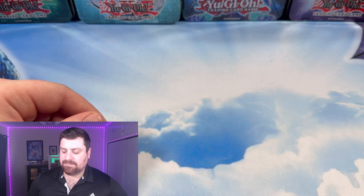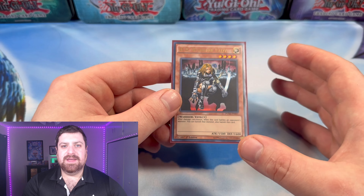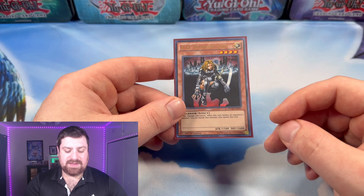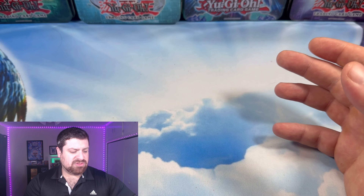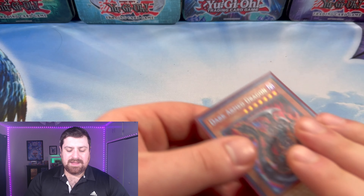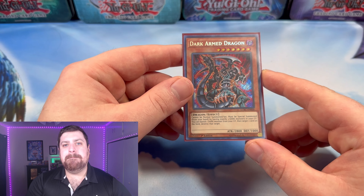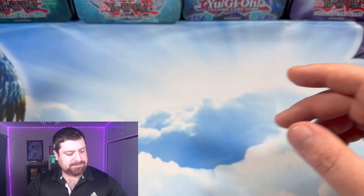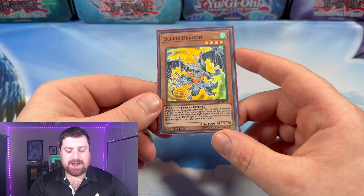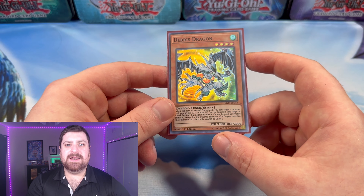Next up, we have one copy of D.D. Warrior Lady — a very underutilized card in this format, able to banish off our opponent's big beater monsters if they attack it face down, thinking it's just a Ryko or maybe a Mega Hamster. Followed up, we got one copy of Dark Armed Dragon, since he is the big bad dad of Edison format. And one copy of Debris Dragon, able to bring back things like Dandelion and go into our Dragon Synchros.